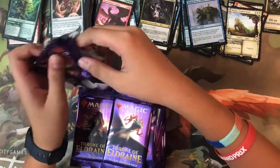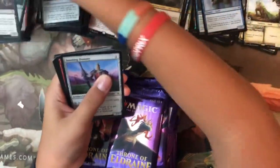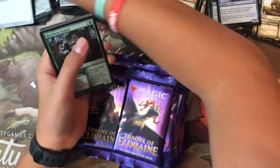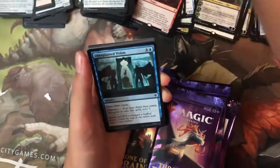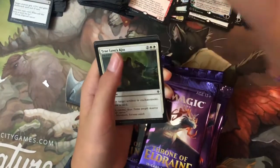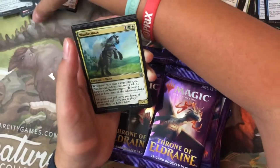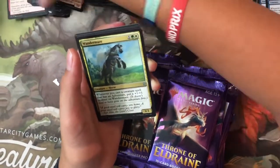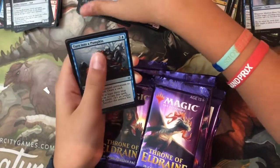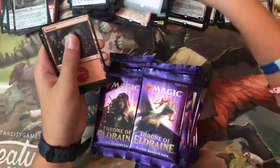Pack thirty-two: Eye Collector, Jousting Dummy, Thrill of Possibility, Roving Keep, Rose of Equality, Unexplained Vision, Lash of Thorns, Ogre Errant, True Love's Kiss — nine commons, there is a foil! Uncommons: Revenge of Ravens, Turn Into a Pumpkin, and the rare is Castle Locthwain. Foil is an island — basic land foil again.